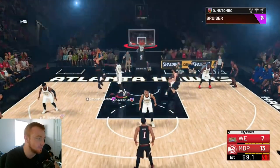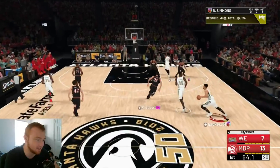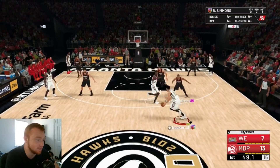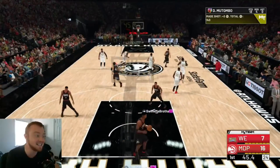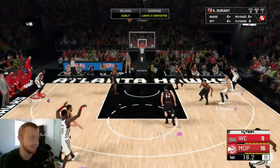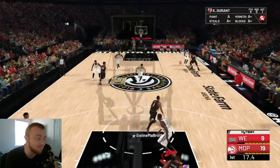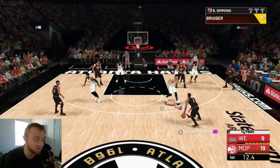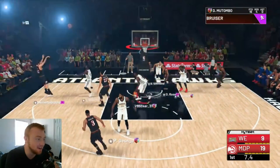I don't know about taking Mutombo into the post against my opponent — I wouldn't attack somebody known for being one of the best defenders of all time. But hey, you can do what you want. Step back — can he finally knock down a three? There it is, bro. I'm telling you, he can green threes in this game, it's so stupid. He has a 69 three-ball and he bangs home back-to-back three-pointers. I don't understand what is wrong with this game, but you guys can see it right here — he can definitely knock the three down once or twice in a game.